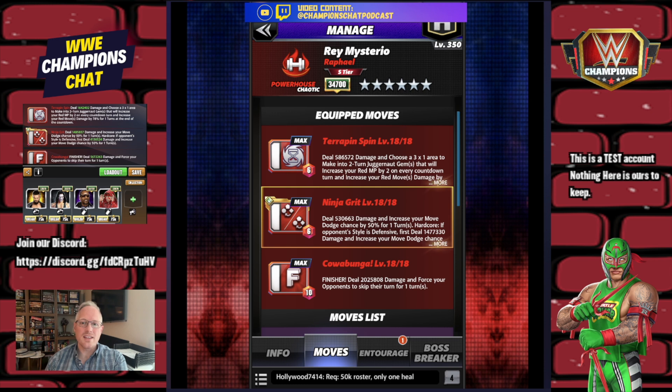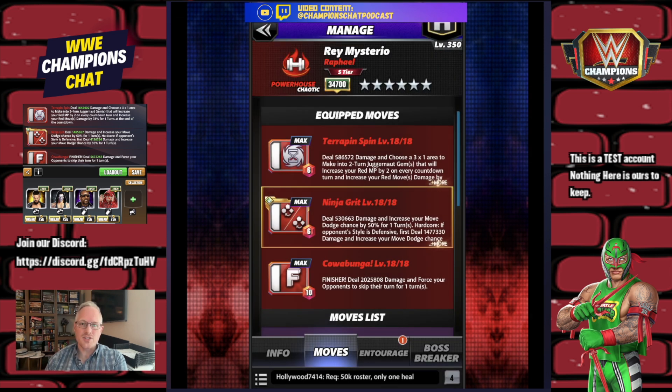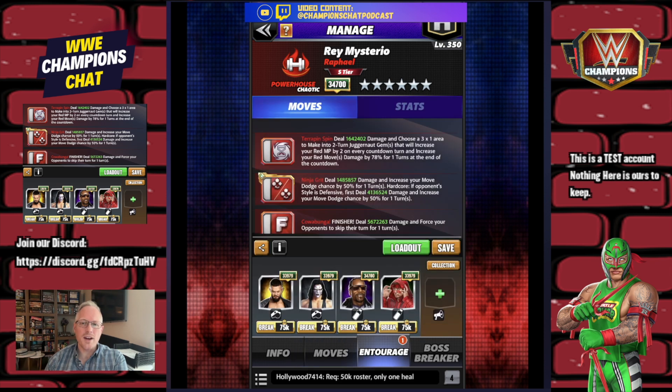We're not going to see a defensive opponent so we're going to lose that 20 million hit. The Cowabunga finisher deals 2 million damage and forces your opponent to skip their turn for one turn — at least this one finishes them, that's nice. I don't like this though; I wish it was a combination of the purple move set with the finisher.